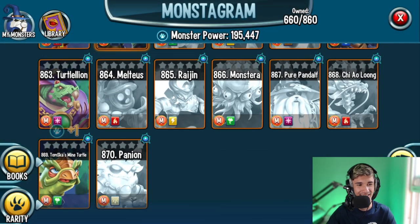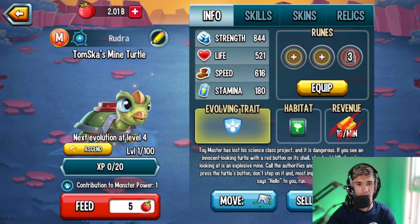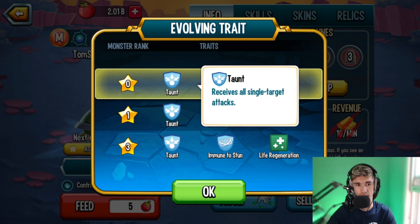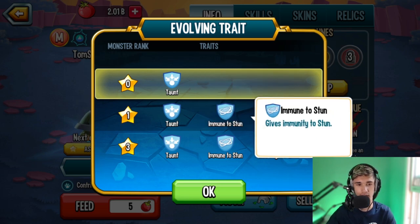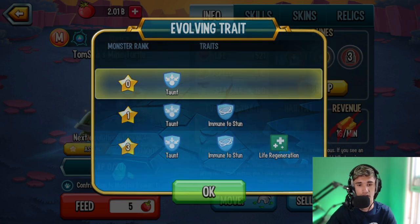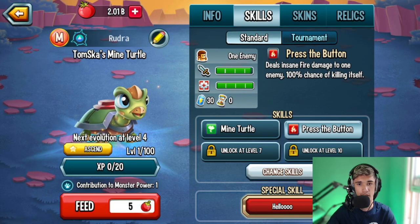That is 869 right there — Tom Scud's Mind Turtle. Take a look at the traits. We have Taunt at the beginning, so you receive all the single target attacks, which is actually a pretty good trait. Then at rank one you have Immunity to Sun, which comes in handy in some cases. At rank three you have Status Caster Life Regen, so at the start of battle you'll begin with life regen, healing you by 20% every turn.